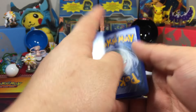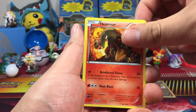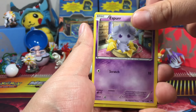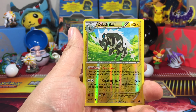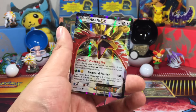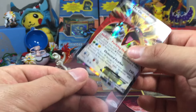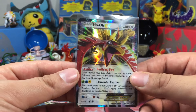Start off with this Swadloon, Heatmor, Sawsbuck, Hey C-Dot, Timburr, Trubbish, Pansear, reverse Espeon, reverse Zebstrika — and the rare behind the Zebstrika of Breakpoint is... we got a Ho-Oh EX! I'm digging that. So that's pretty good. We got a Break and an EX out of four packs, two more packs to go.